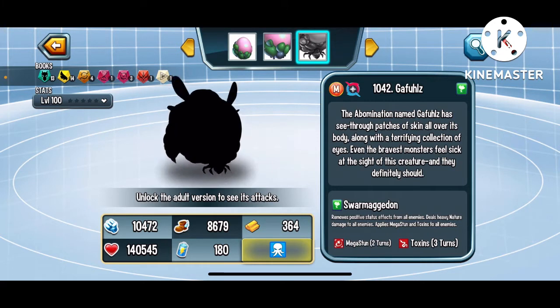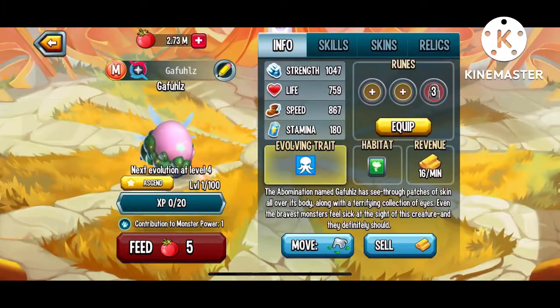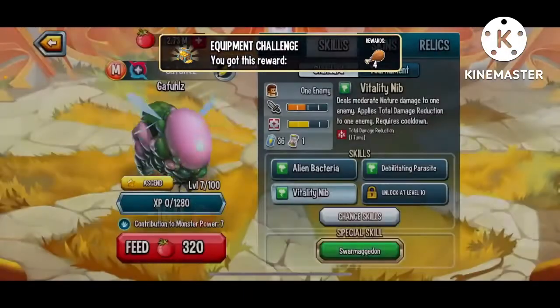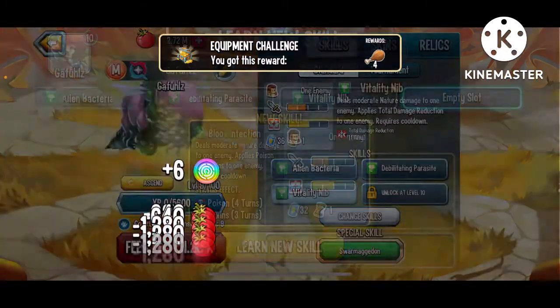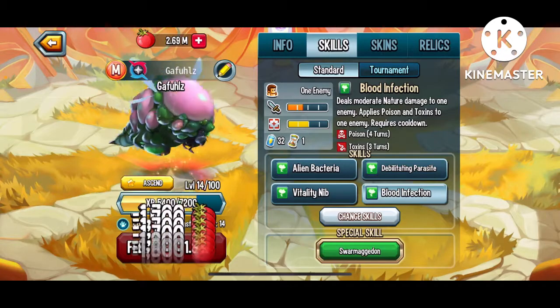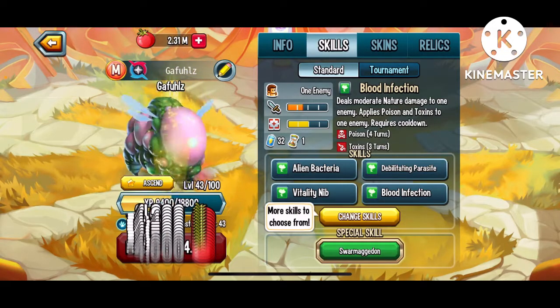Galphoz — the Abomination named Galphoz has see-through patches of skin all over its body, along with a terrifying collection of eyes. Even the bravest monsters feel sick at the sight of the creature. So let's check out his moveset. First, we gotta feed the little guy up. I don't want to feed him too much because I'm saving food right now and he's definitely not the best monster — he's probably an F-tier monster.